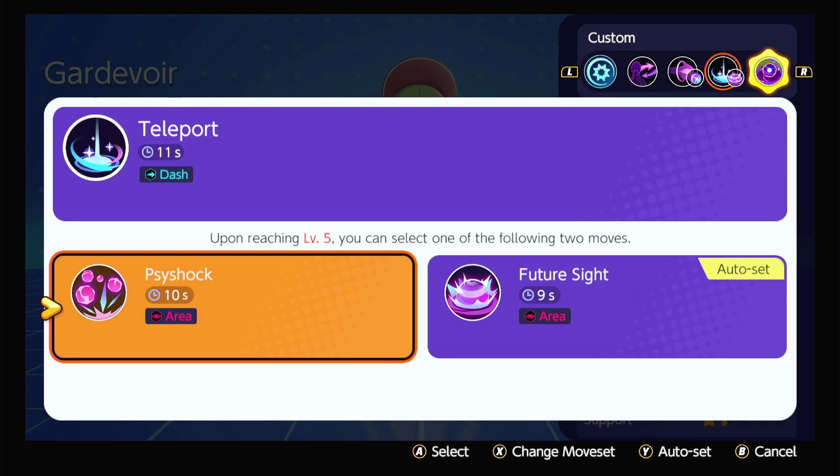Psyshock, Future Sight — level five Gardevoir does the most AoE damage in the game, I guarantee you. You come out of that bush at level five ganking for Regieleki or bees — if the enemy team doesn't know you're there, let's say they have an enemy Absol or Talonflame also trying to rotate for bees, they dive into those bees and they're also diving into Psyshock damage. They cannot get out of that alive unless they have Eject Button.